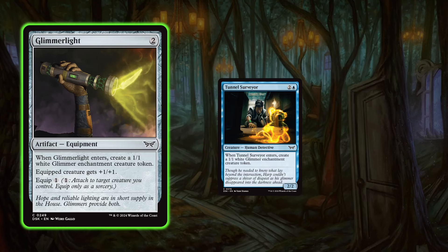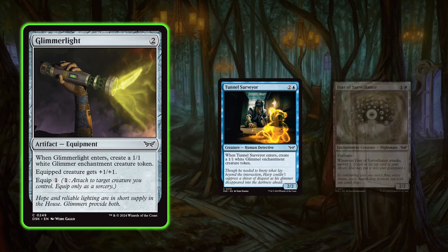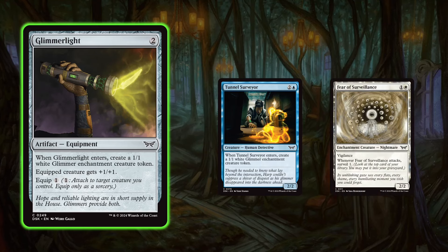Not only can you buff up your creature and send it into combat, then buff up the next creature, but you can also put Glimmerlight onto a Tunnel Surveyor, attack, then re-equip Glimmerlight to the creature you have back on defense. Another really good synergy is with Fear of Surveillance — you play it on turn two, then on turn three play Glimmerlight and equip it, and all of a sudden you have a 3/3 which is hard to block by most two-drops. You'll often be able to hit with Fear of Surveillance on both offense and defense and get that surveil. Glimmerlight is a really nice card and I've been seeing it come around a little bit later than it should.